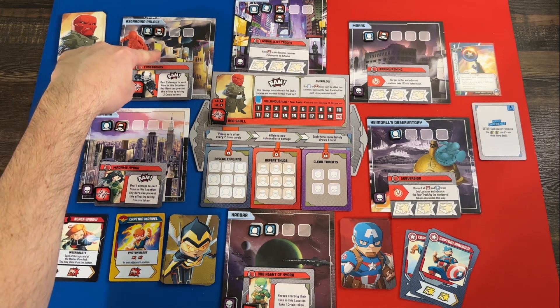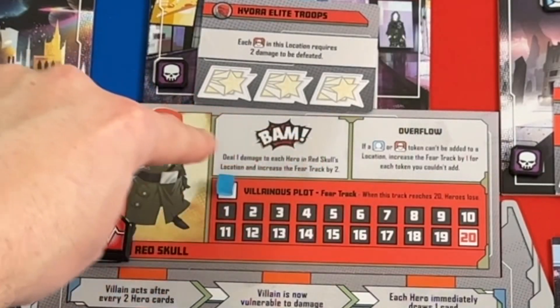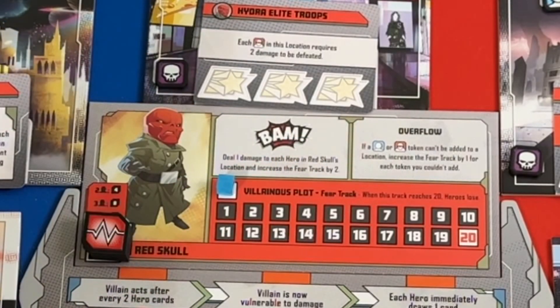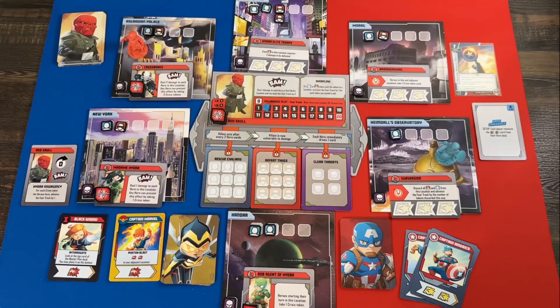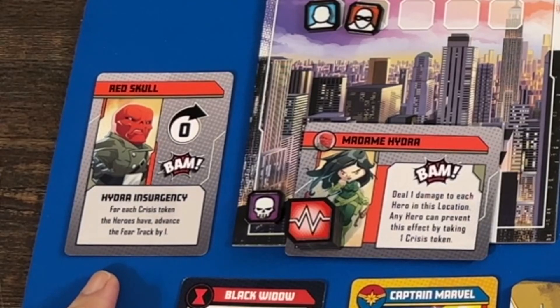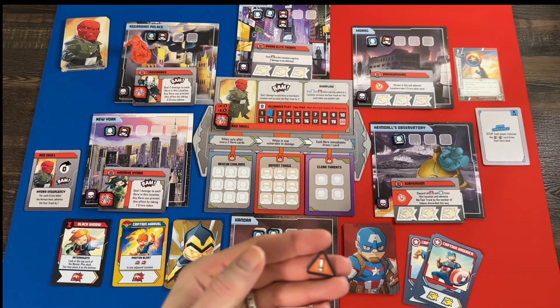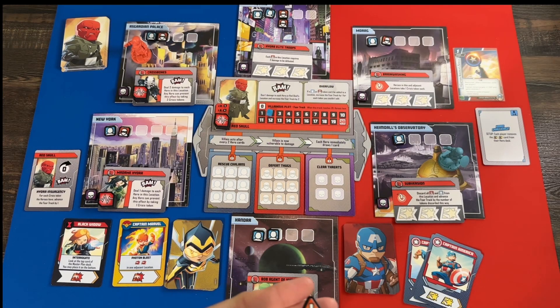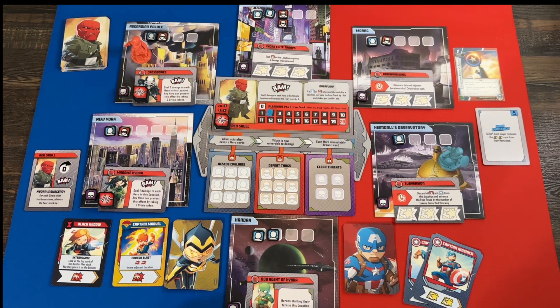He's not going to move. His BAM deals one damage to each hero in his location — there currently aren't any — but the fear track goes up by two, putting it at 2 out of 20. The special text says 'Hydra Insurgency: for each crisis token the heroes have, advance the fear track by one.' Crisis tokens look like this and Red Skull hands them out occasionally; the villain card always tells you what they're for. We don't have any crisis tokens, so no worries there.